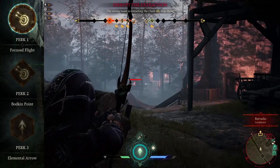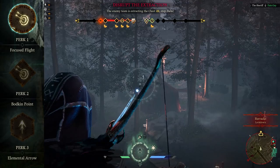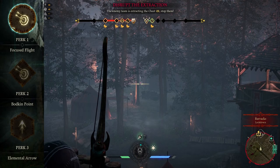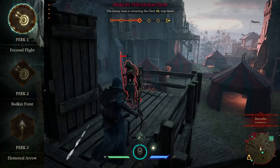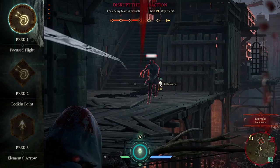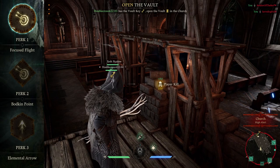The second build is what I use constantly: Focus Flight, Bodkin Point, and Elemental Arrow. Focus Flight is the most valuable perk in the first slot in my opinion — you can have up to 10 ults in one match as long as you kill targets from a distance consistently. On most maps you can get your ultimate right away because the guards spawn far enough. Bodkin Point is what I live and die by — I enjoy having my arrows hit their target in a quicker, more accurate fashion. Elemental Arrow is my last choice. Having your ultimate explode faster is valuable; you have the option of using it safely in close range combat as well as the reliability of using it from afar, and it gives enemy players less time to react.